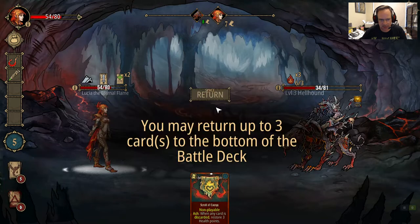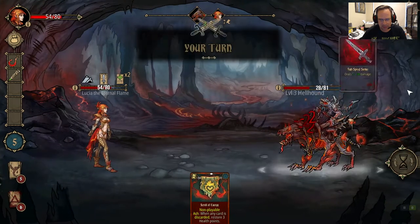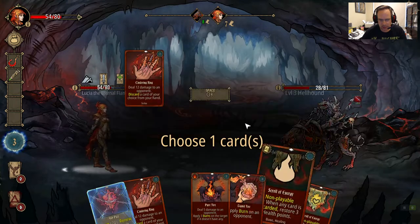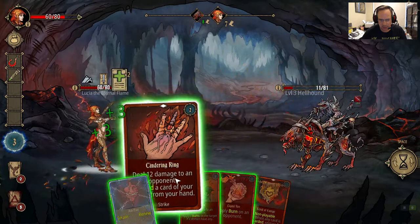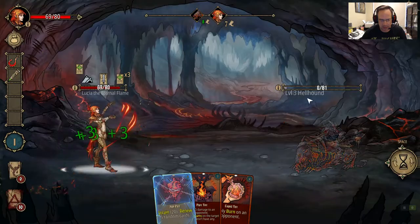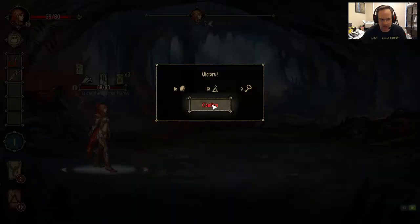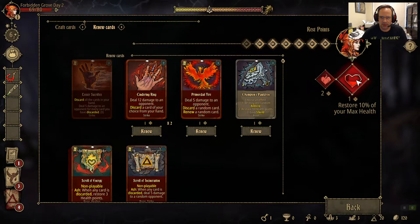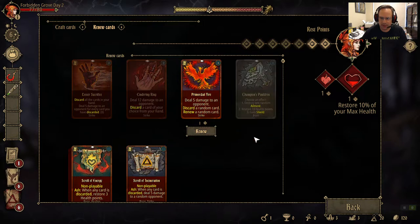So I will do this, bury that, do this, bury that. Not bad. I need my lesser sacrifice, I need one health there, the cinder ring should be fine. Take my healing. My health is at 77 — it's kind of overkill.